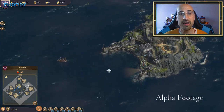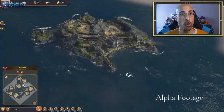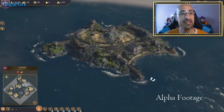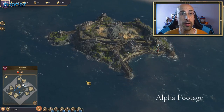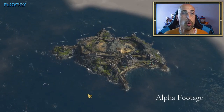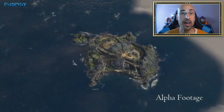Con la peculiaridad de que esta isla es rica en carbón. El gobernador aprovechará a los presos como mano de obra barata, ya que no tiene que pagar nada para extraer el carbón. A cambio, les proporcionará comida y jabón para su bienestar. Es decir, es un lugar donde podemos comprar carbón y vender alimentos y jabón.